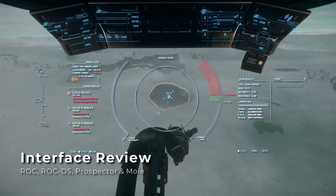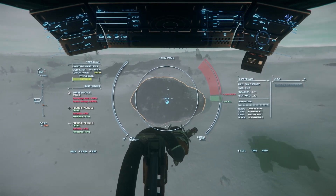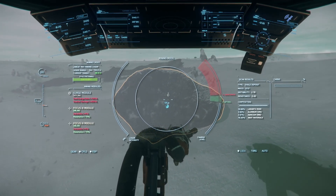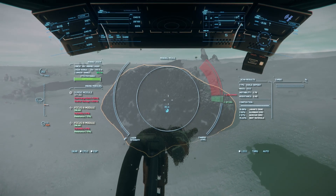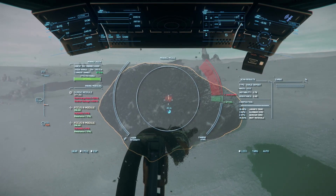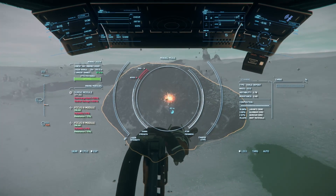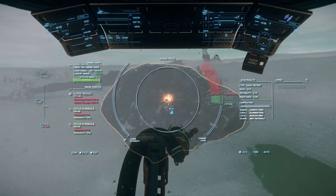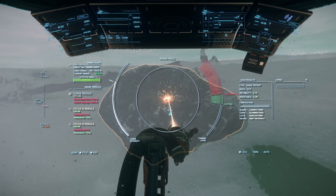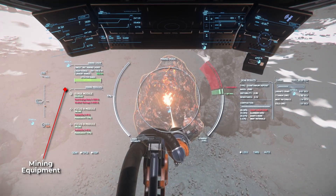First, let's familiarize ourselves with the mining interface. While in a mining vehicle, you activate mining mode by pressing M. You can switch between fracturing and extraction modes by right clicking, and activate the fracturing or extraction lasers by pressing left click. You can increase and decrease the laser intensity using your mouse scroll wheel, or rebind this to another set of keys or throttle slider if you want more precise control. The leftmost table will tell you which mining laser and attachments you have installed.